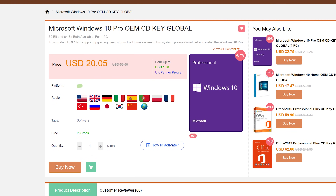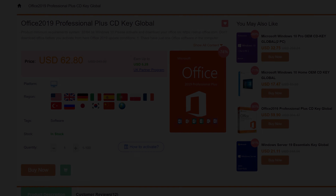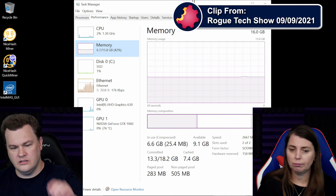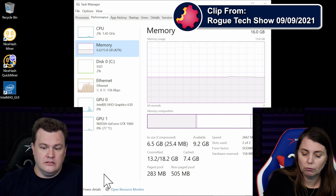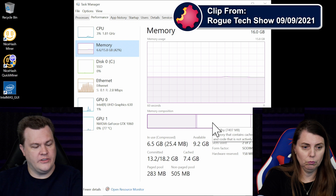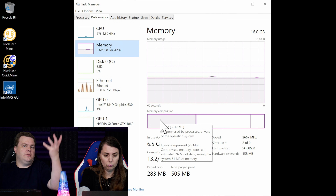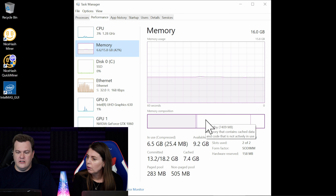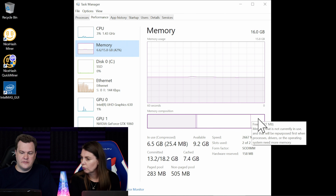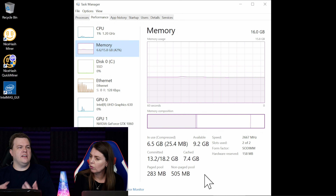With main system RAM, Windows typically always compresses something. Notice here — the active in-use on this laptop right now is about 6 gigs of RAM. Clearly we don't need 32 gigs; all I have open is Chrome and I'm mining, which doesn't take that much. Standby is at 7.4 gigs, and free we have 2 gigs.